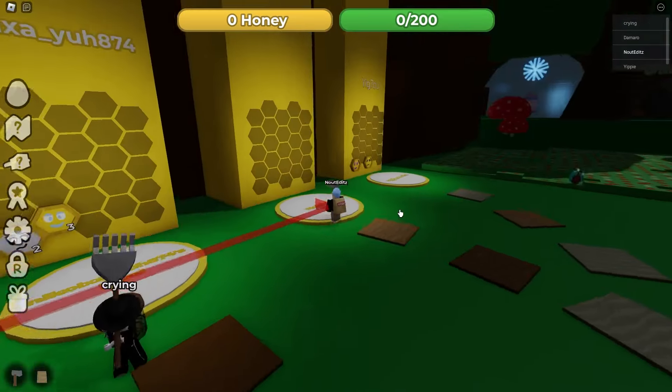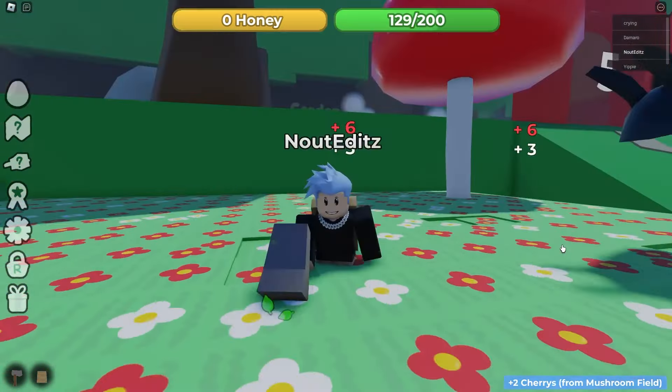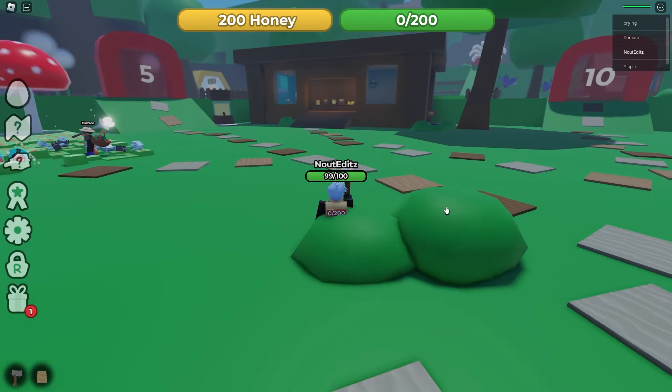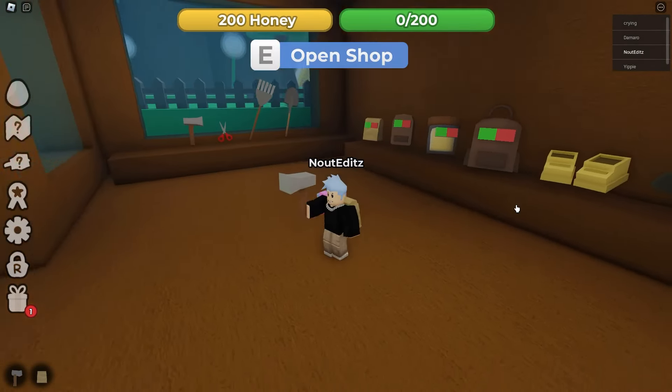What the heck is this? You know, this isn't actually that bad. Lovely B is clearly a Beastform Simulator rip-off. I kind of like it, to be honest. And what is this huge ladybug? There's also a shop here, so let's see what all the tools are. I can already see that there's a lot of stuff just straight from Beastform Simulator.